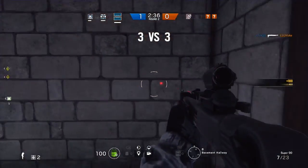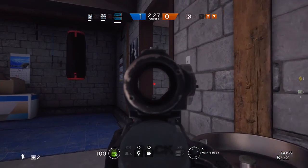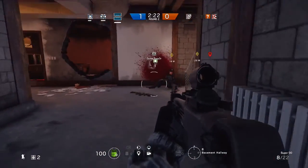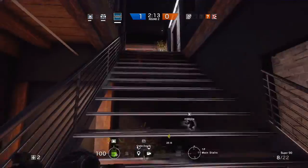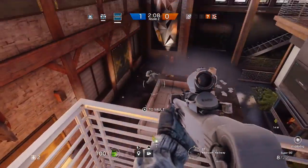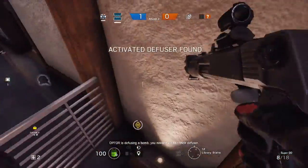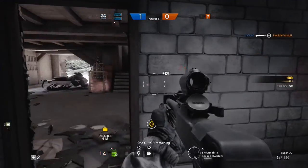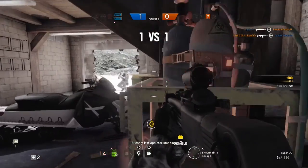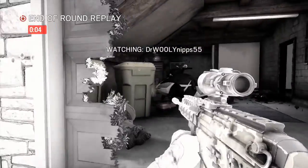Nice one-shot from the shotgun onto Ash there – no real reaction time allowed for her. Is there anyone else coming around here? I feel like there might be, so I'm going to try a risky play. Got the kill there, though it was risky. Going for the clutch but I'm on low health – unlucky not to get that final shot. All friendlies eliminated. I knew he was out there, that's why I went around, but I just couldn't get the shot off.